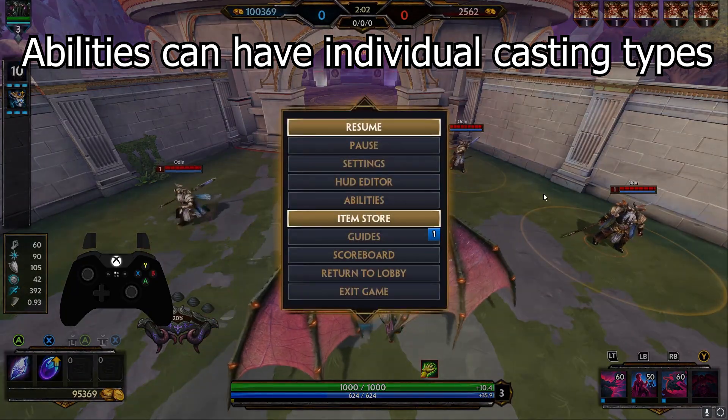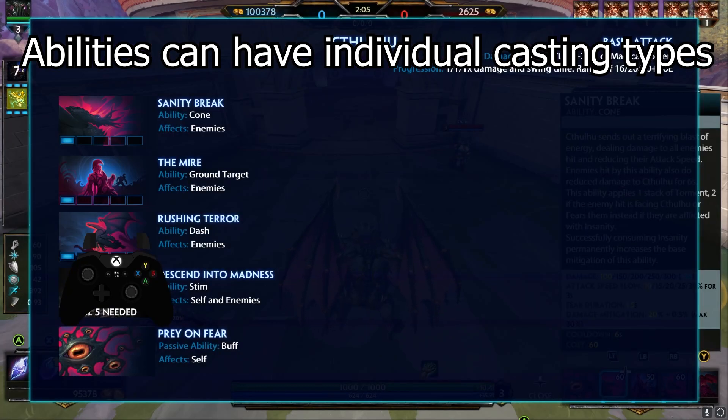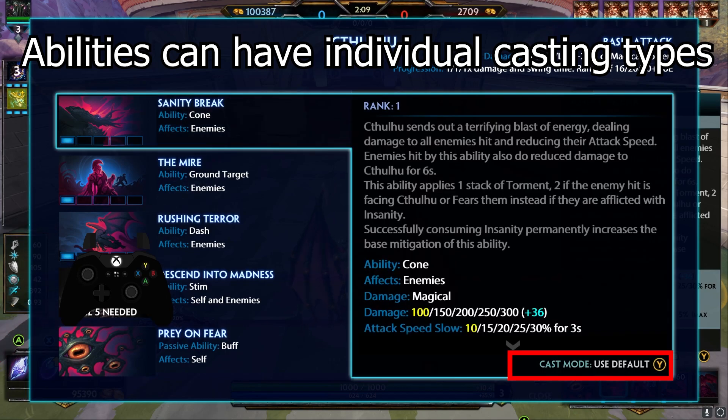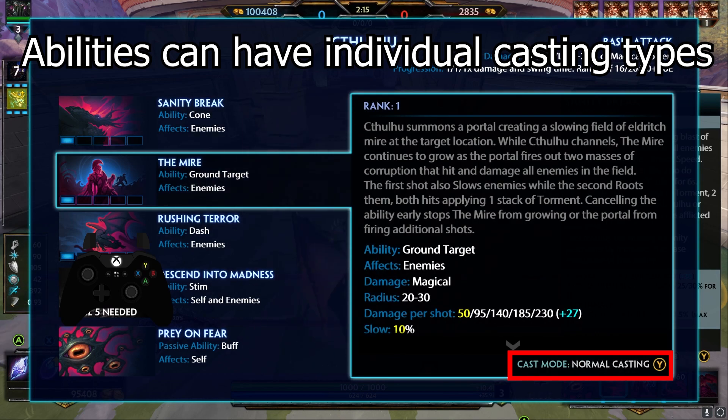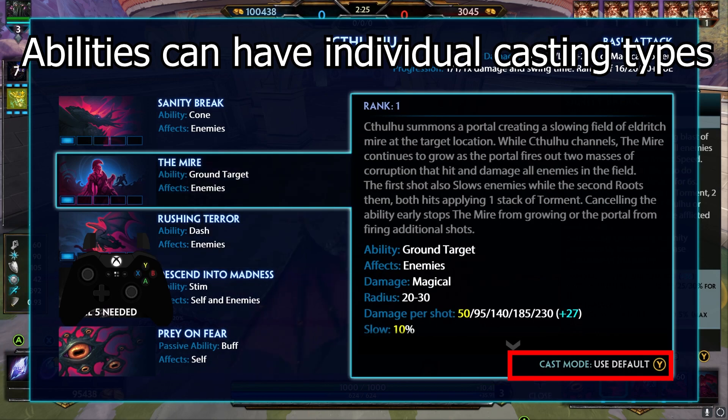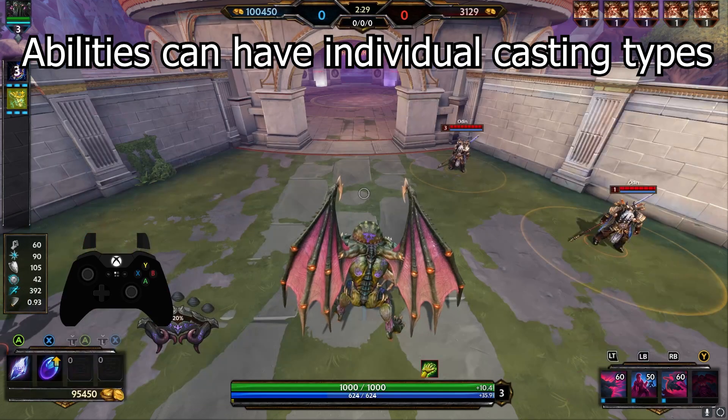Abilities have individual casting types. You can hit the start button, go to abilities, and select which casting type you want for each individual ability. This is extremely useful for people that play on normal or quick cast, as there are a bunch of abilities that are just instantly better on instant cast. For example, I don't see a reason to have Chang'e 2 or Ravanna 2 on anything except instant cast. I understand this is more of a preference, but for certain abilities I don't see a downside to putting some on instant cast.